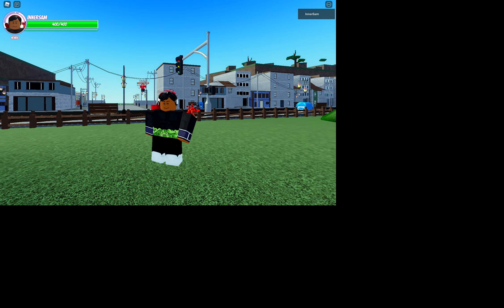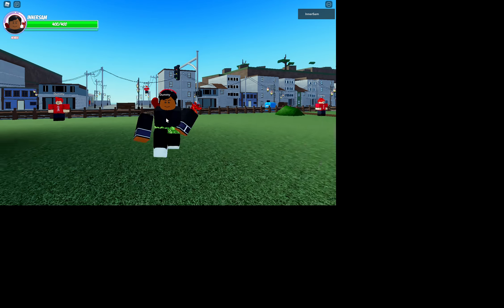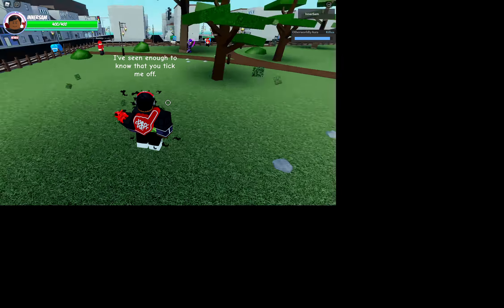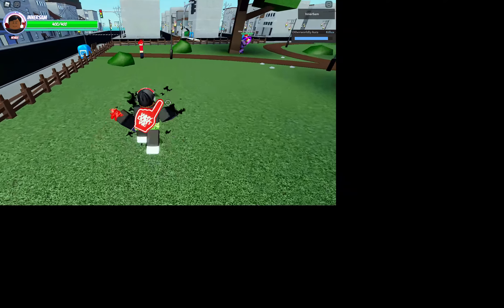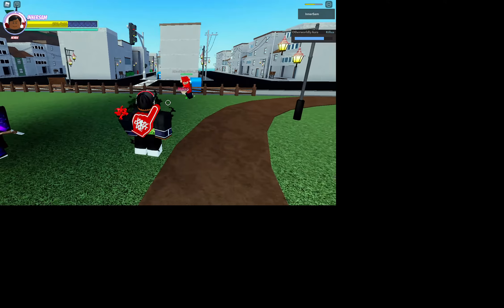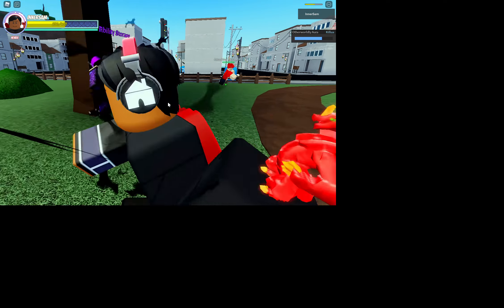We're not gonna move on to his barrage because first he has an awakening. This lets you take less damage — instead of taking 50, we take more damage. That's what your move does.